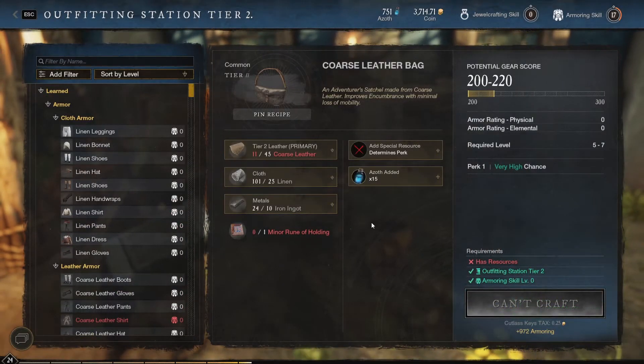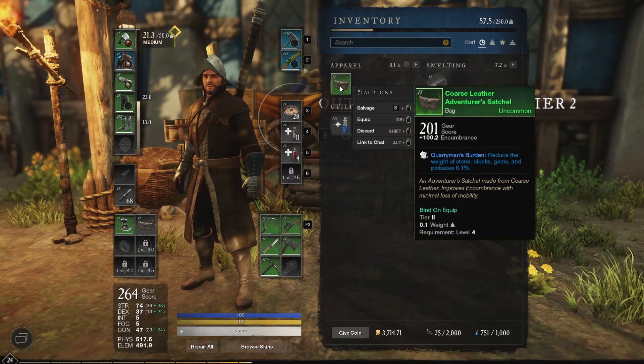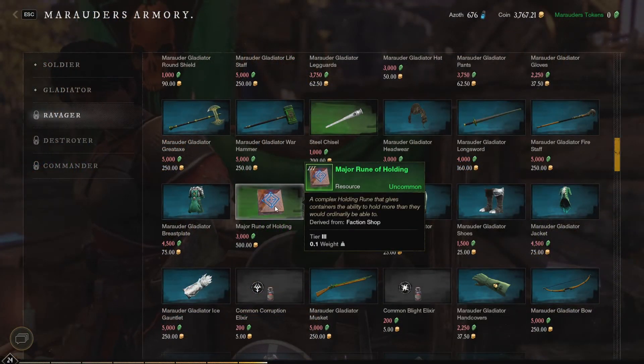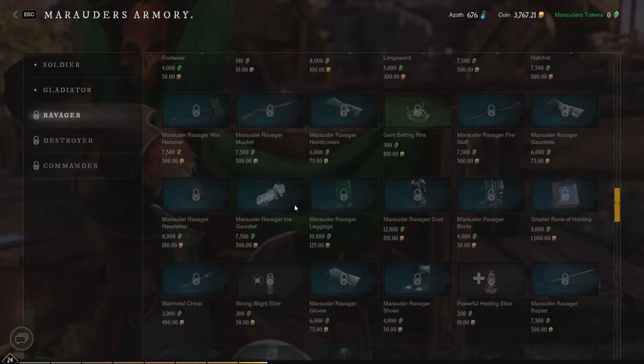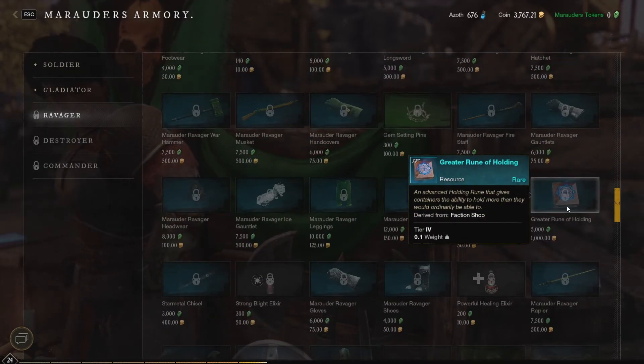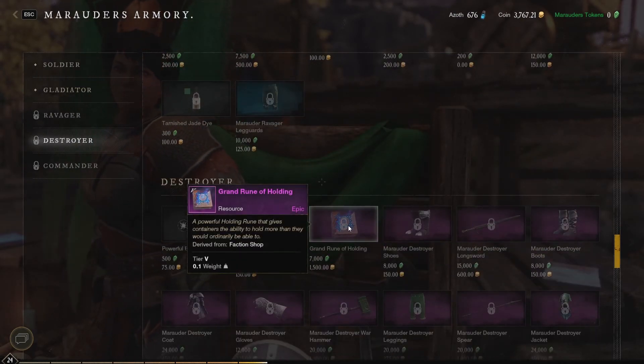There are even better bags than this one, unlocked through crafting at the outfitting station. Each will require a different, higher-level rune of holding, which your faction vendor will sell — so make sure you're leveling up your faction to access those higher-level runes. That's pretty much it; I hope this video helped and thanks for watching.